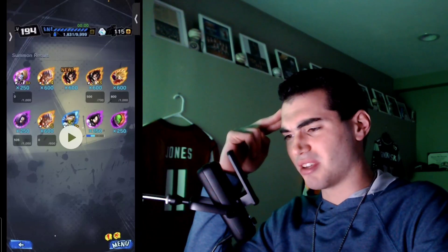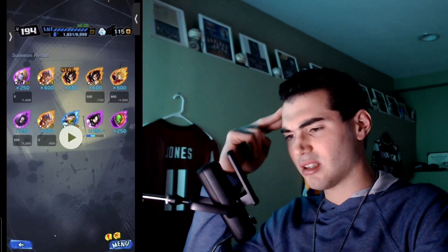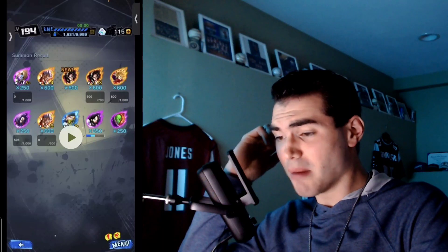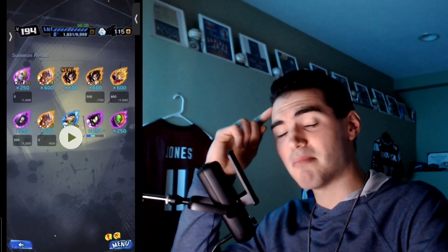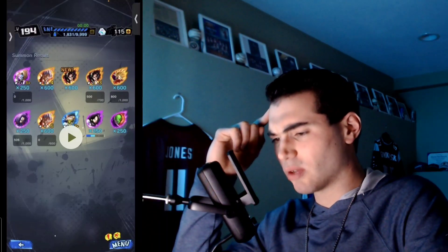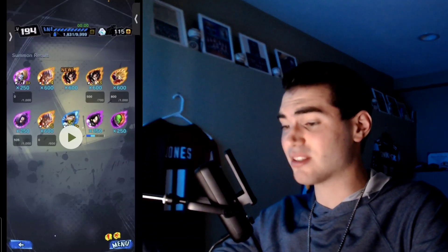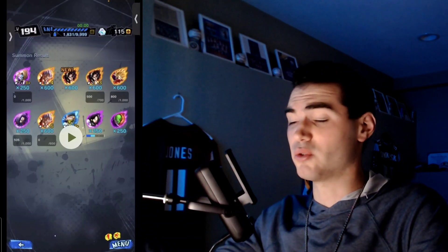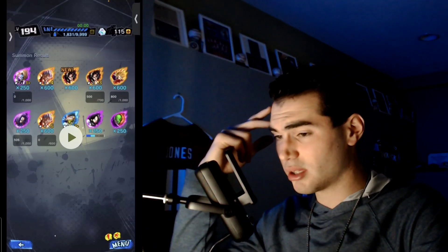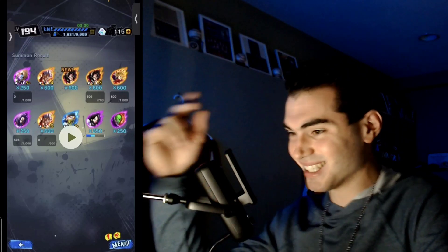I don't even know where to begin with this one. He pulled Baby Vegeta twice — that's okay, six stars though. He got back to back of the new SSJ4 Goku, and also yellow Trunks, who is still okay for Future team — still a defensive force if you build him right. Four sparkings in a row, pretty much five sparkings in a row. I want to know what your animation was.